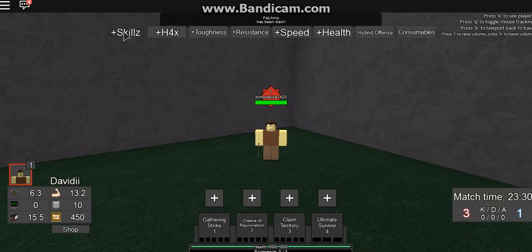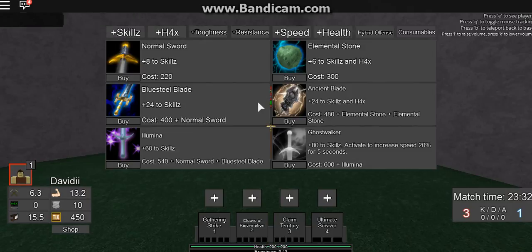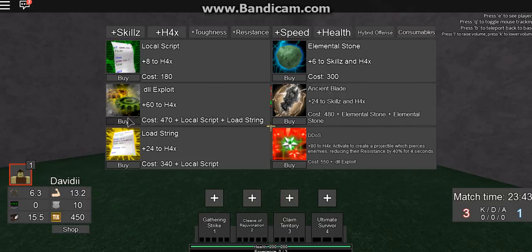A short rundown of these items: this is basically physical damage. These four items are what you want to get. This is magical damage — you can get these four. The magical is a little different.